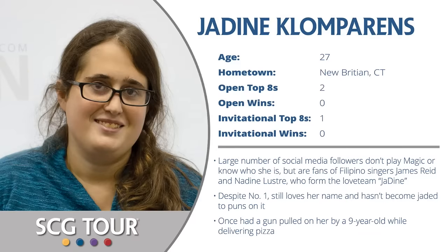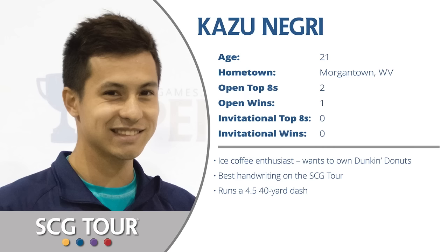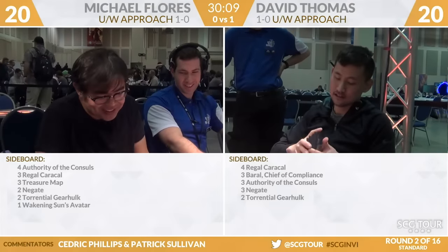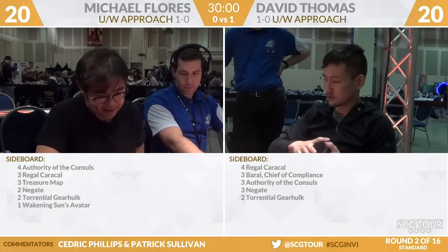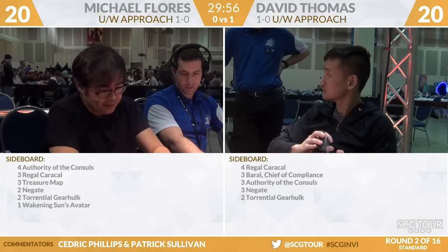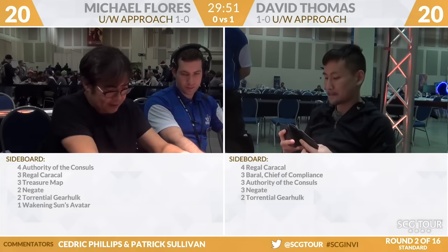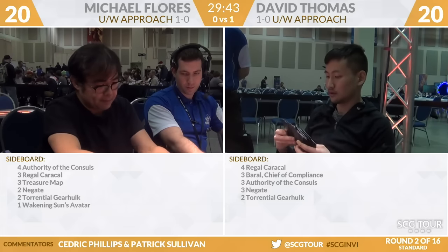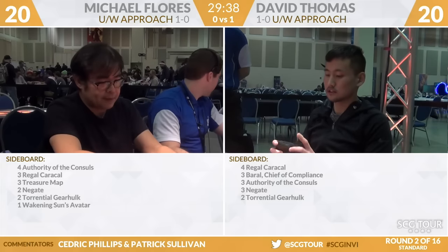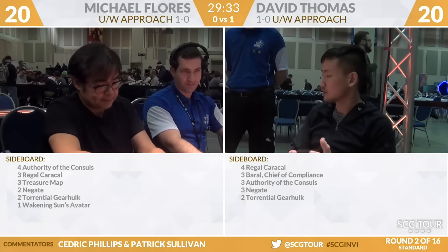We're getting to the sideboards here between Michael Flores and David Thomas. That means Settle the Wreckage and all the other nonsense is going to come out. Taking a look at the sideboards: Flores has got four Authority of the Councils, three Regal Caracal, three Treasure Map, two Negate, two Torrential Gearhulk, and Awakening Sun's Avatar. Treasure Maps, Negate, and Torrential Gearhulk are great here. If you just want to have more threats in the deck, I could see going that road, but I would probably just keep it to the seven.